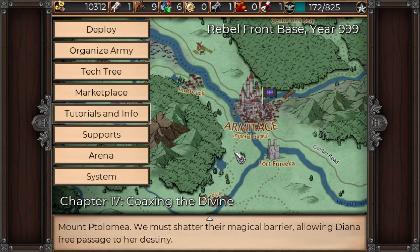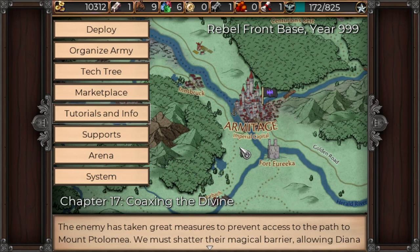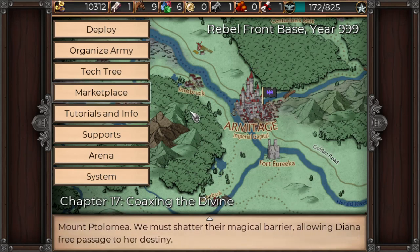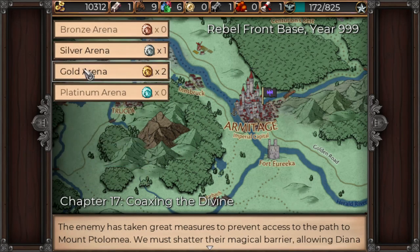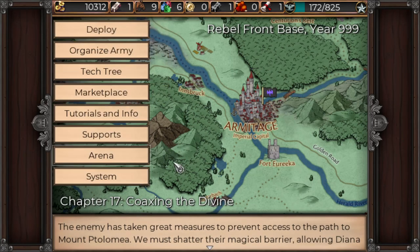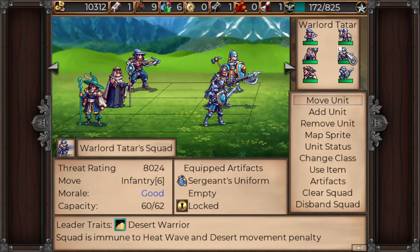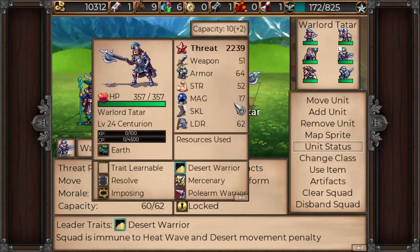Welcome back to Draymond Does Gaming. Draymond here playing more Symphony of War in the film saga, and this time we are going into Chapter 17: Coaxing the Divine. Last time we were able to do a bunch of arenas, level up a bit, and just get our units up to a pretty good standard. On top of that, we also have Warlord Tatar over here — a new mercenary. Take a look at this guy.